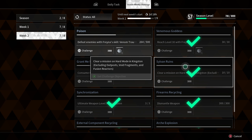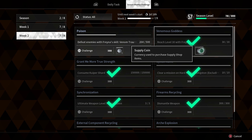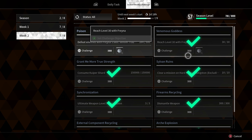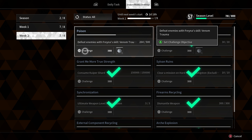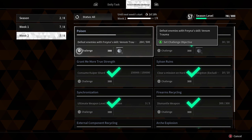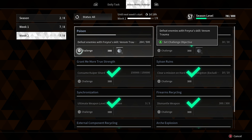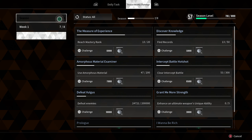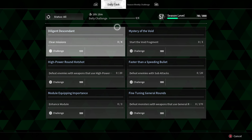For example, defeating enemies with the Freyna skill Venom Trauma — you need to take out 500 enemies. I'm a little bit over half, and then we will get five Battle Supply Coins. It's the same for reaching level 30 with Freyna; I already got that, so I got another five coins. This is how you can get those coins for the Battle Supply Shop, and that's kind of the same for the rest of the Battle Pass. These challenges are the stuff that you need to grind for your Battle Pass.